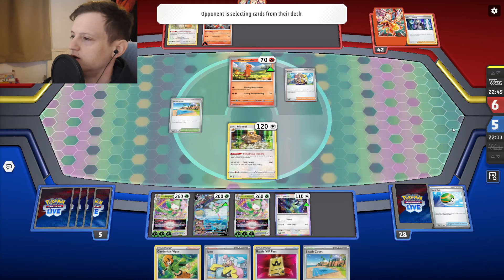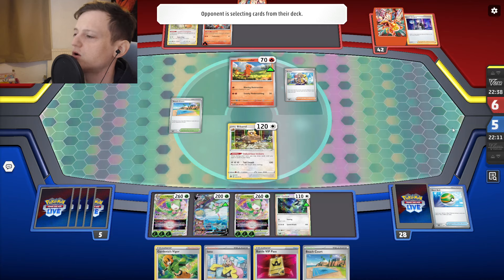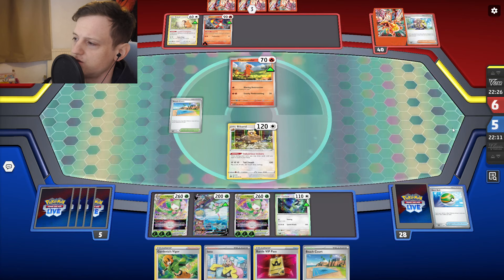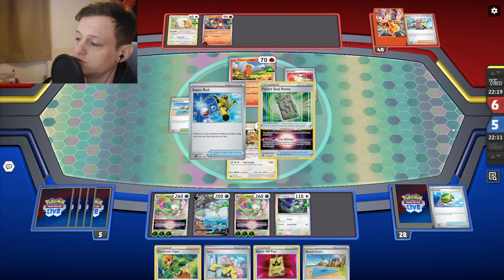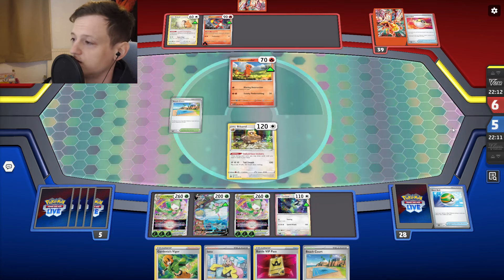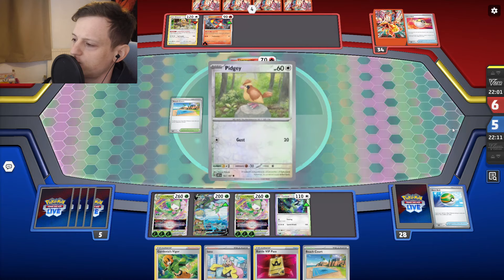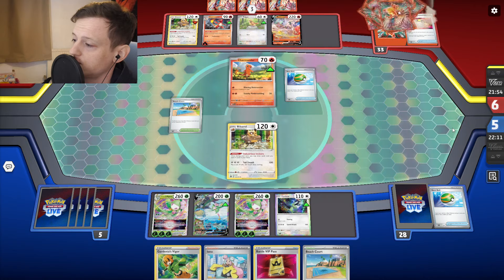I'm not sure I want to waste the Gardenia when I don't have any energy. Let's see what comes with Arven. They can grab Ultra Ball but they'd have to discard something — they get rid of the Stone and a Super Rod. It makes sense to go the Barrel because you need to draw cards and you don't want to be in top deck mode. They do have the Barrel set up so let's see if they get the Charizard. It's a strange list playing both the Barrel and Pidgeot — another Pidgey. They get a Nest Ball. Reshiram? Oh my goodness.